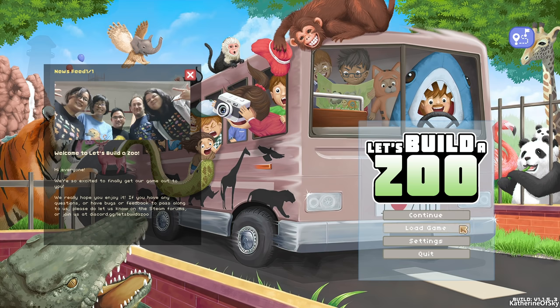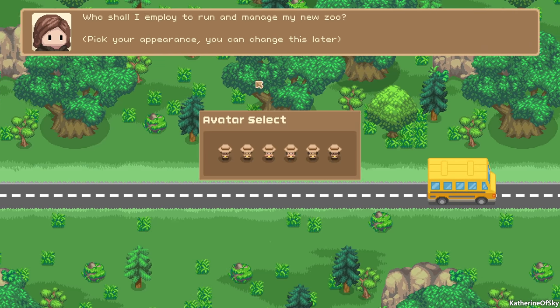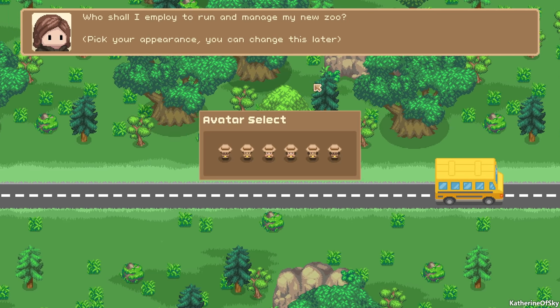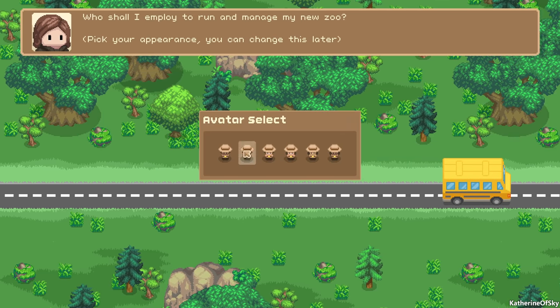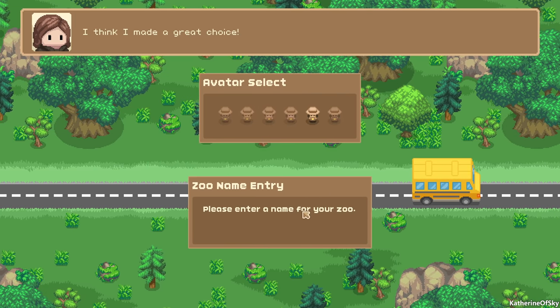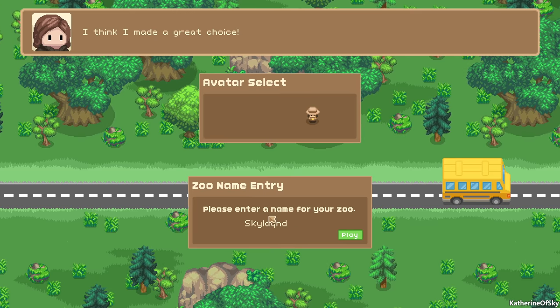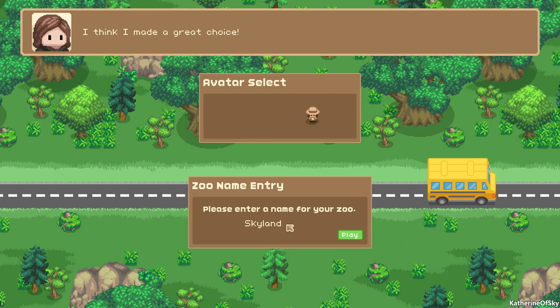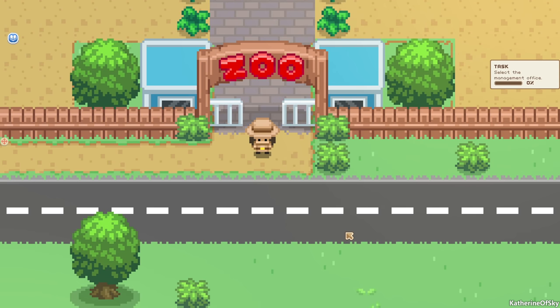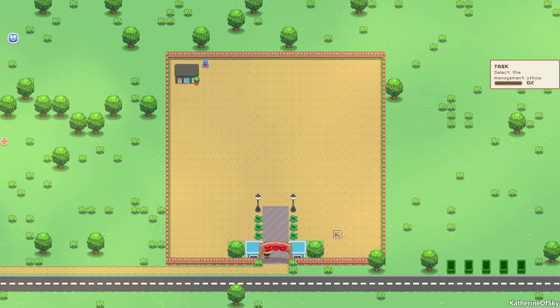I would love to see a new game button here because you have to do load game and then put it in a new slot. We have various skin tones and haircut styles. I'll just go ahead and pick this one to be our zookeeper. Our zoo is going to be called Skyland, of course, because we love skies. And if you hear excess meows, my cat Emma is here and feeling quite wild.